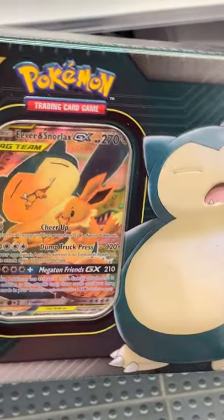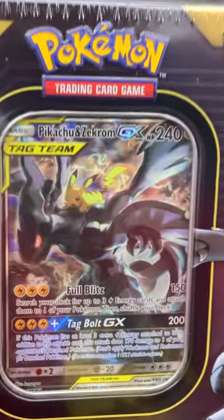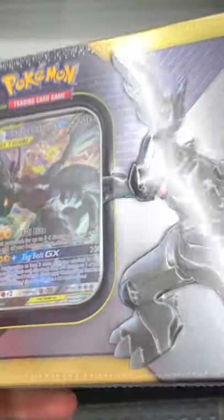They had a couple of tins — look at the Snorlax and Eevee art, this thing is absolutely amazing. We also had the Venusaur Celebi tag team box, as well as the Zekrom and Pikachu. Amazing alternate art.